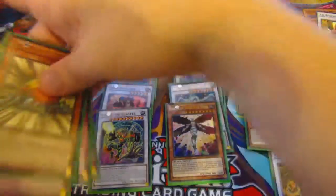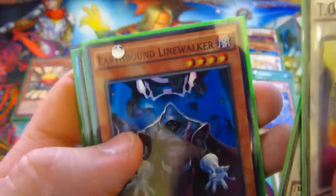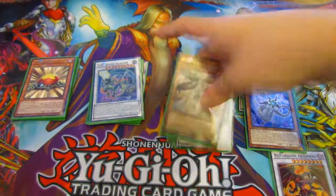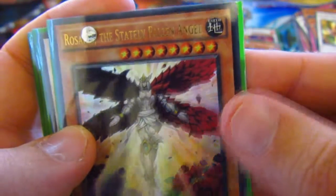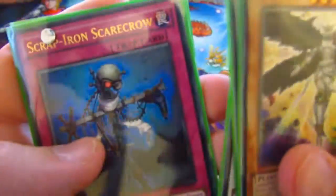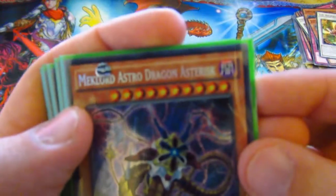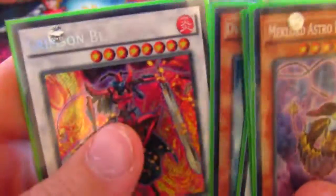Recap time. For our Rares: Level Eater, Nordic Relic, Mechlord Army of Scale, Earthbound Wave, Nordic Relic Micking Horde, TG Blade Blaster, Gory Garden, Earthbound Lionwalker, Blackwing Silverwing the Ascendant, and Earthbound Immortal Ashapichi. For our Ultras: Viezar the Stellar Fallen Angel, Stardust, Blackwing Dragon, Scrap Iron Scarecrow, and Cards of Continence. For our Secret Rares: Mech Lord Astro Dragon Asterix, Black Garden, Colossal Fighter, Vorg the Nordic Beast, and Crimson Blader. And also Red Dragon Archfiend.